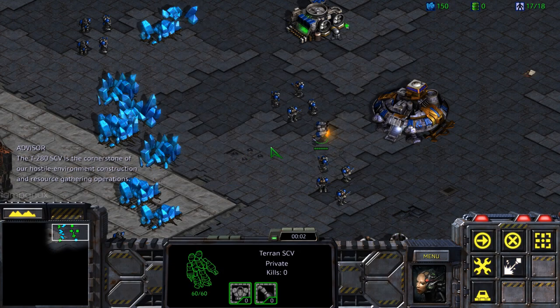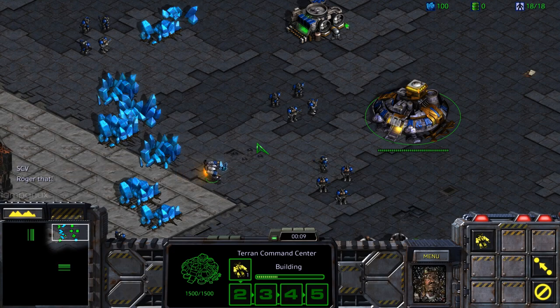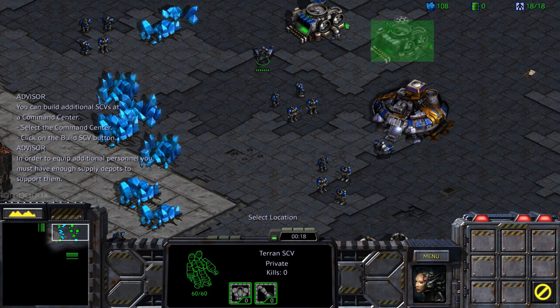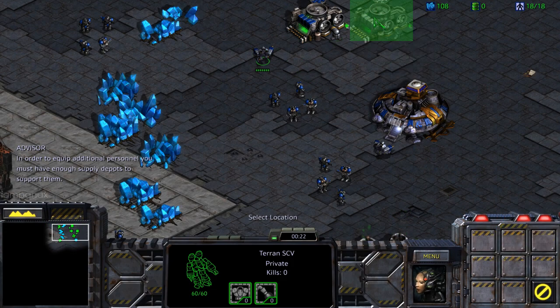The T-280 SCV is the cornerstone of our hostile environment construction and resource gathering operations. In order to build a thriving colony, numerous SCVs are necessary. You can build additional SCVs at a command center. In order to equip additional personnel, you must have enough supply depots to support them.